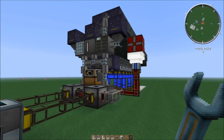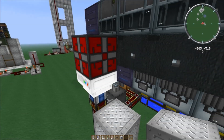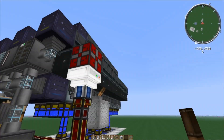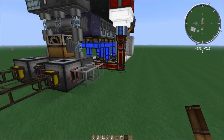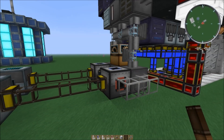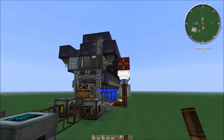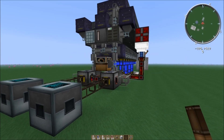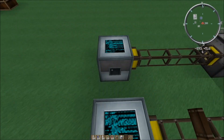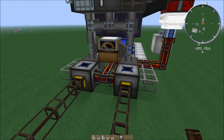First things first, I'm just going to add a block and a lever over here — this just represents your power supply. You're going to need EU to run these and Minecraft Joules to run these, so whatever power source you already have, just feed it into here. And again, these two tanks here just represent the fusion reactor.